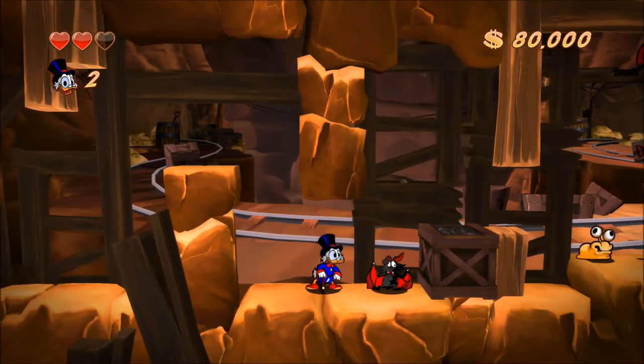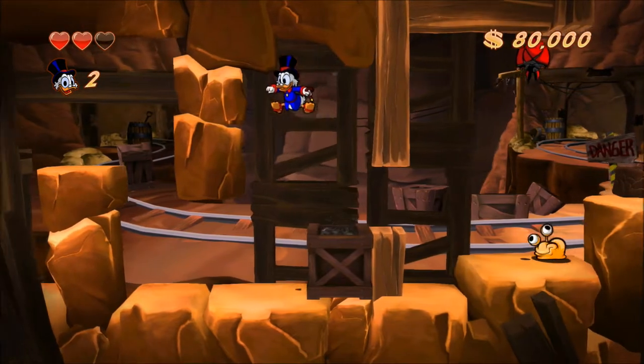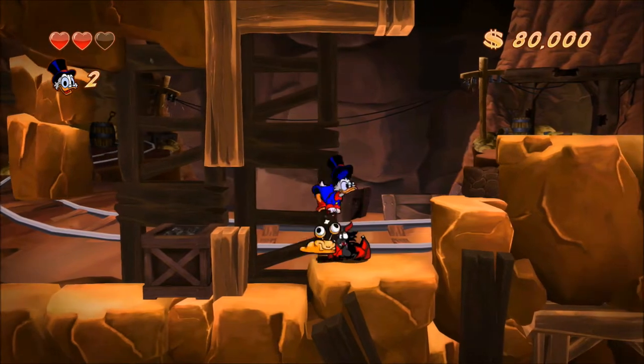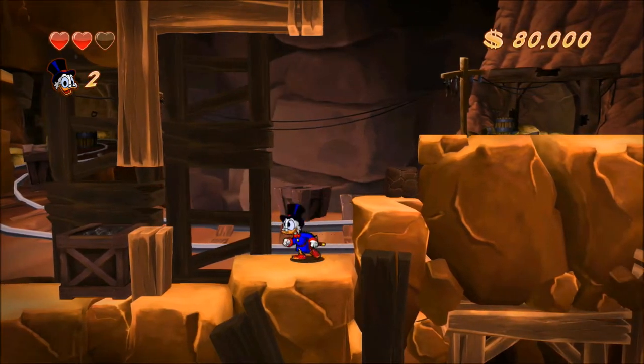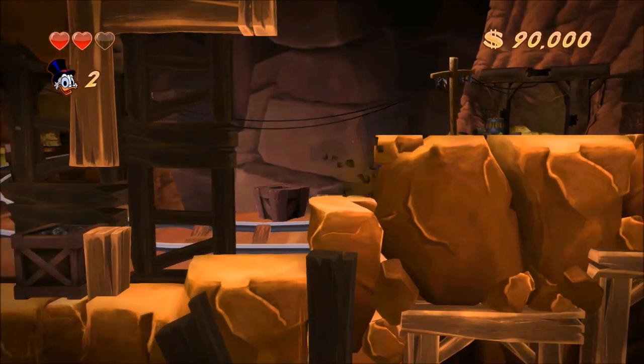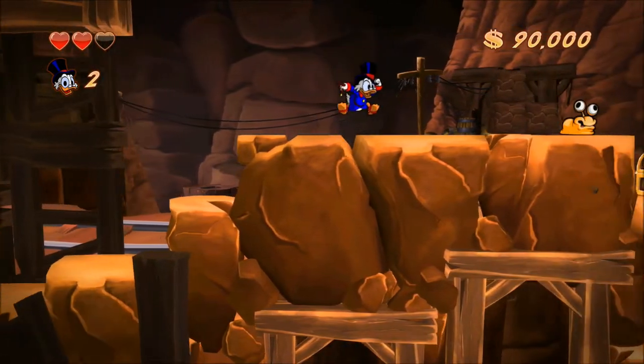The bats — the way they work is they appear, and then you can jump on their head, because they dive down right on top of you when you walk underneath them. So kind of trigger them — wait for them to start about to dive bomb you, then move out of the way, and then jump on their heads. Pretty simple.